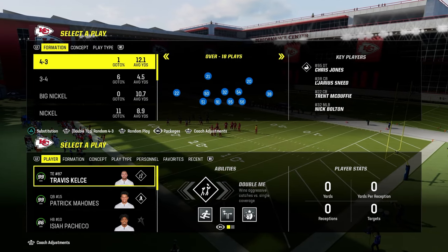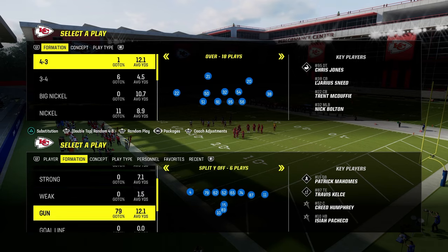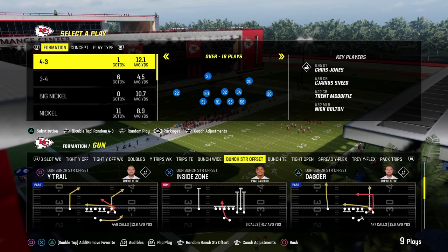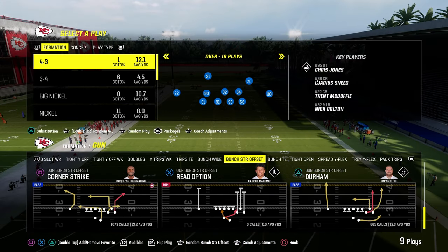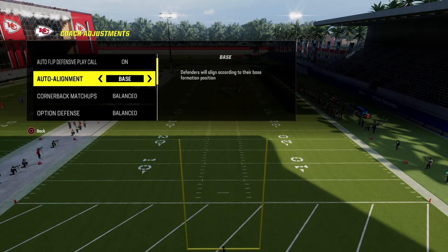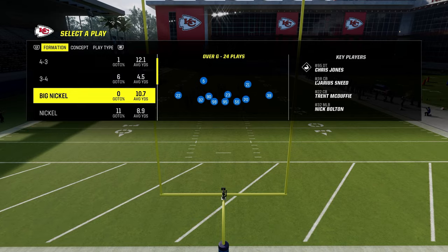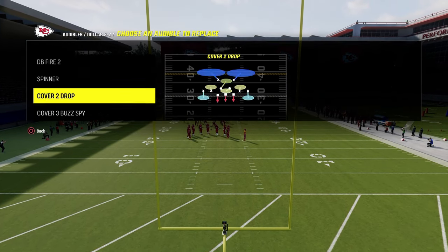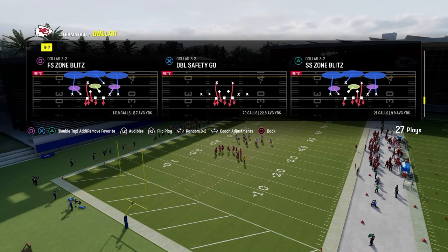Today's video, I'm going to show you how to block the Dollar defense, probably the most popular defense in Madden 24. We are in the Packers playbook, using Trips and Bunch Strong to show a couple different pass protection systems. This video is designed to help with blocking the meta blitzes — we're going over Dollar and the two main blitzes in the game right now. We'll start by covering the A-gap and then DB Fire as well.